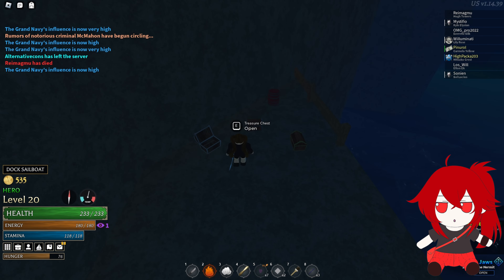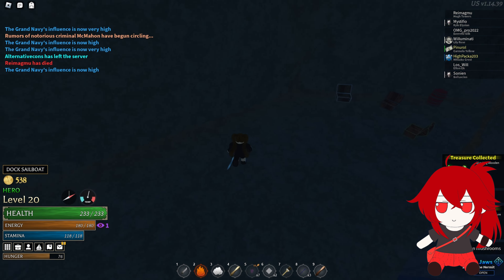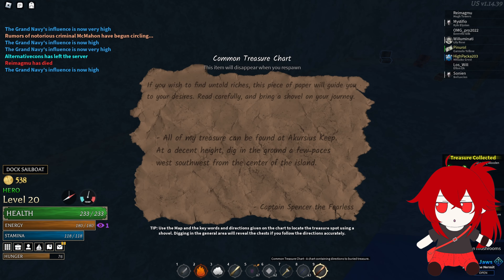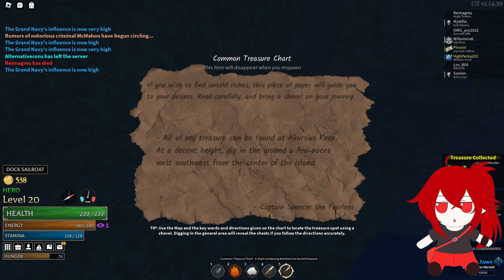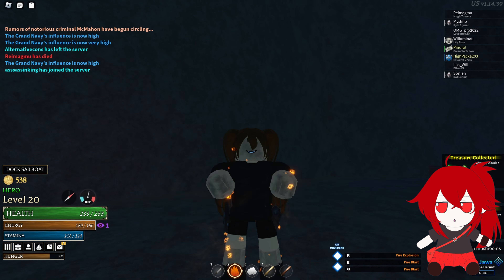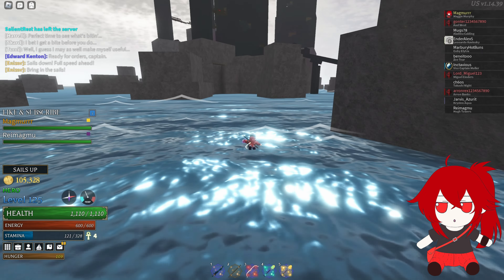The only three islands you should have discovered are Dawn, Redwake, and the island of your choice — in my case it was Accurseus. Since you can't get charts for Dawn or Redwake, the chart will always be for the third island you've discovered.